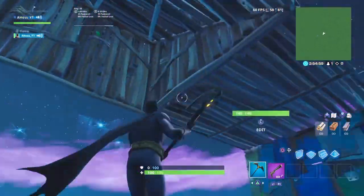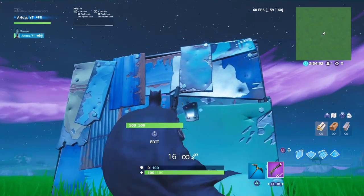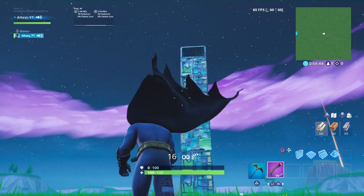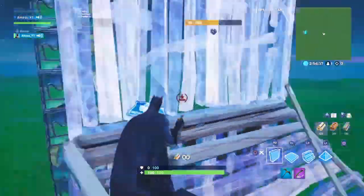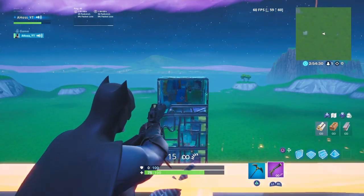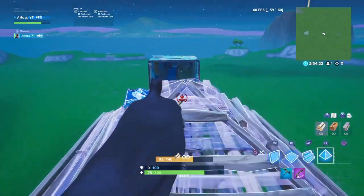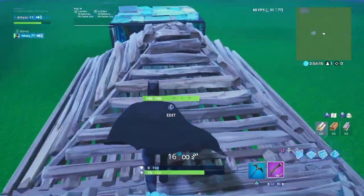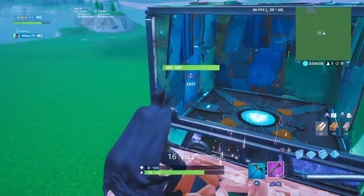We're going to use the 90 to eliminate this opponent at high ground in this tower. A 90 can be done in many ways, but I do it without a floor underneath just to save a little bit more materials. He's starting to shoot at me, so I start 90ing up. I will take jump fatigue but then let it wear off. I peek for one second and shoot him and eliminate him. In a real game, I could easily build over there using a pyramid and a floor for extra safety, and then go loot his weapons.